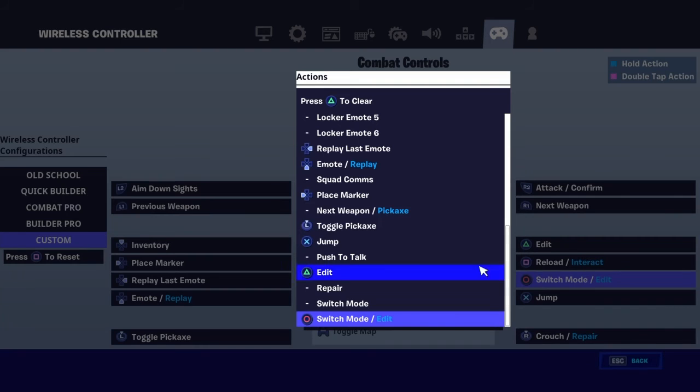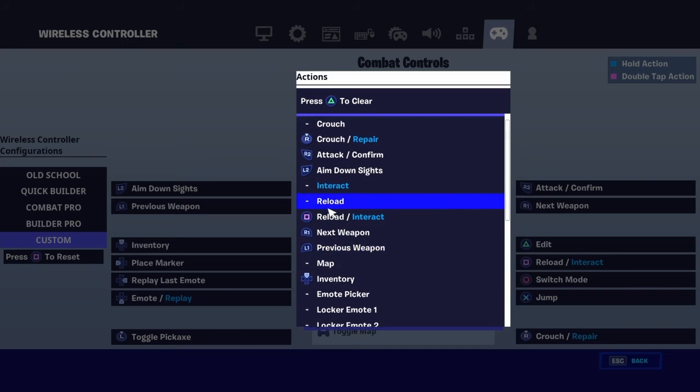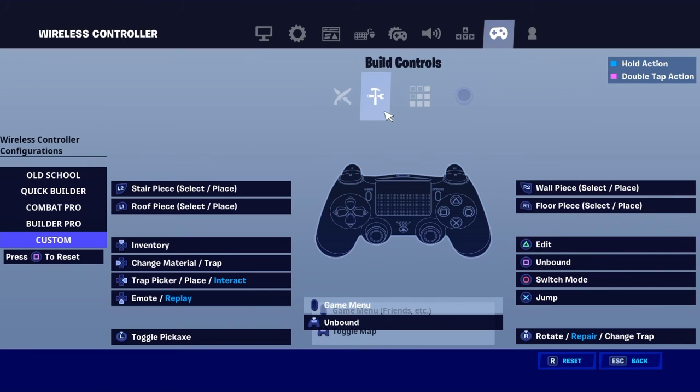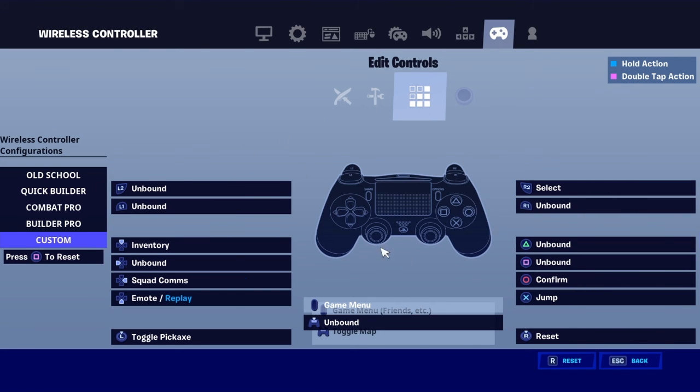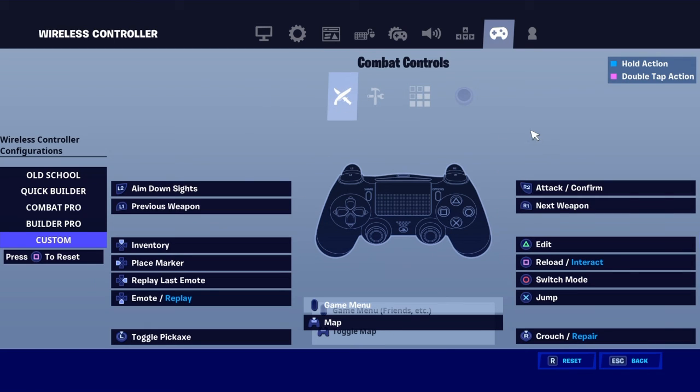Switch mode, expert jump is the same. The combat controls are the same thing, edit controls same thing. And then dead zone — this and this. So you guys are welcome.